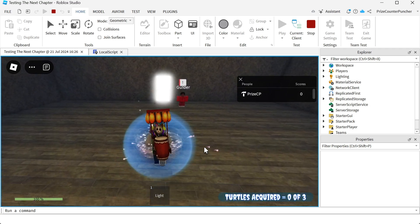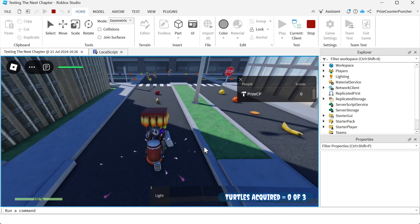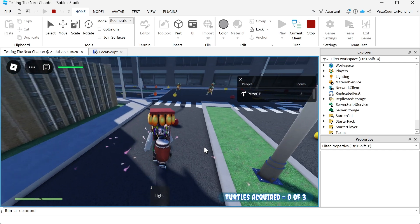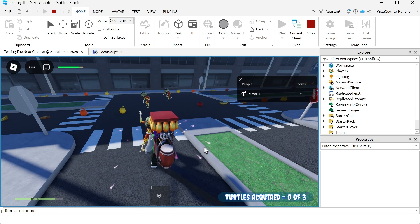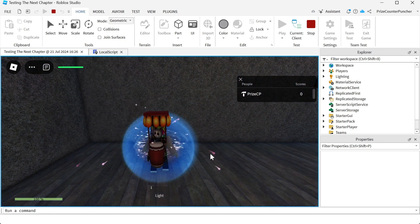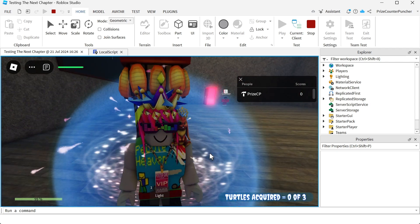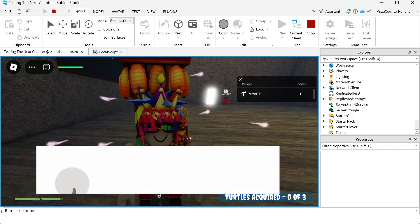Here we are inside the game at 100% health. Now I'm at 99%, back to 100%, then 84%, 54%, and I'm dead. I spawn back in and I'm back to 100% health. That's how you make a health bar that changes color and displays how much health is remaining in Roblox.